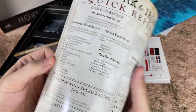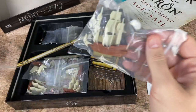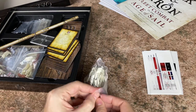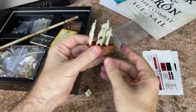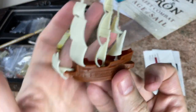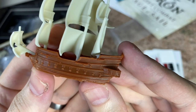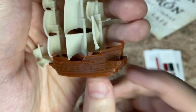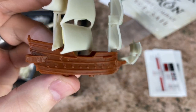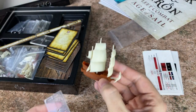We have our rulebook, which also has a quick reference on the back. By the way, you definitely want to probably paint these ships, although you don't have to, because they do come in certain colors already — they're already brown for the wood and white for the sails. So they're already ready to go.